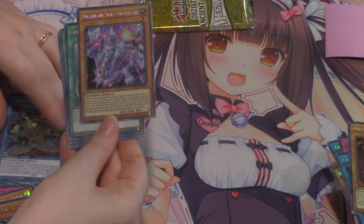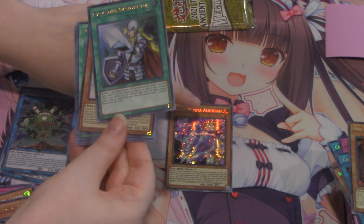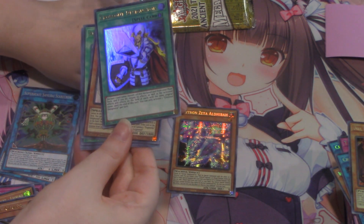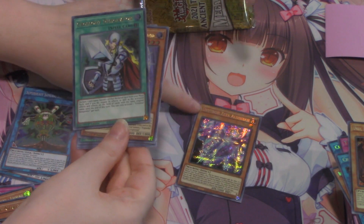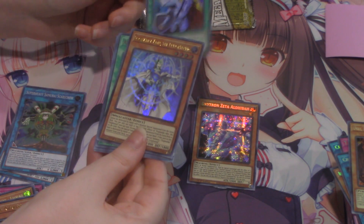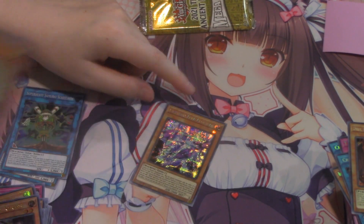Super Heavy Scarecrow — such a good card! She pulled something and didn't even notice. Honey, look what you pulled — Crossout Designator! Put it in a sleeve! She's more excited about the 50-cent card than the $105 Designator. Isn't he a good one? No? He looks good! See, this is why you let women open your packs — they pull all the good stuff.